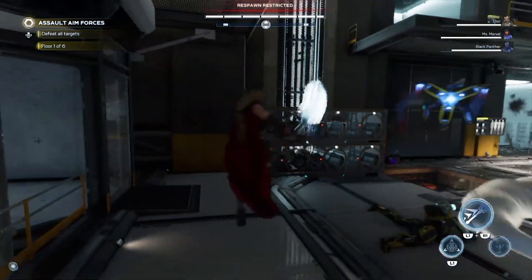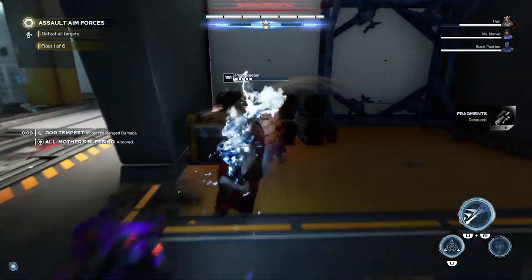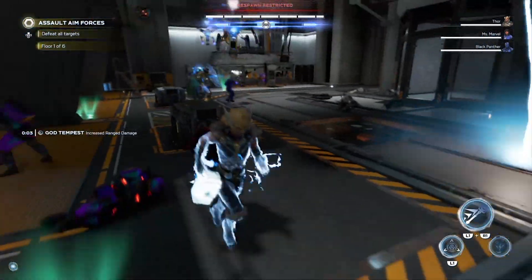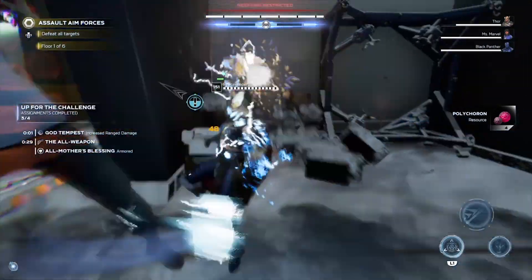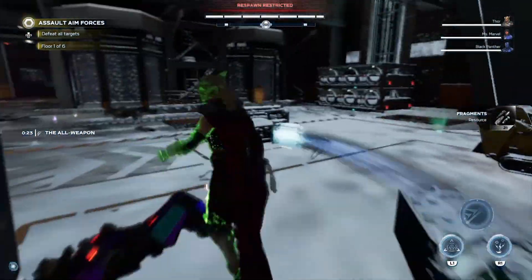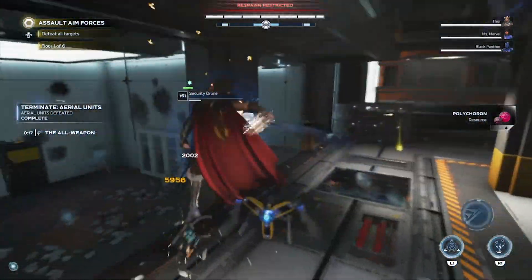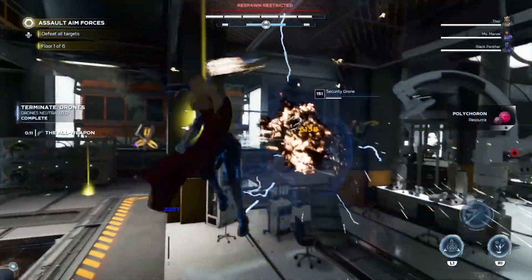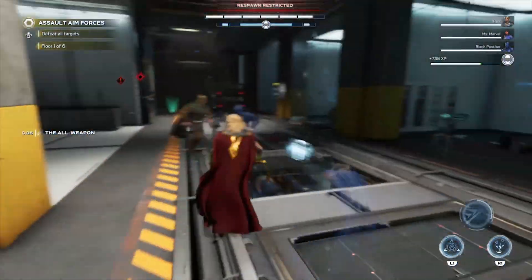Thor is more of a range build, but what I love about Jane is this move — it's so beautiful. I'm really intrigued to see what Bucky will offer. It'll probably be a mix of melee and a rifle — an assault rifle, not a sniper rifle. I don't think I've ever seen Bucky using a shotgun.